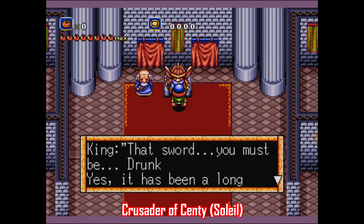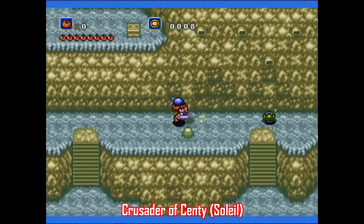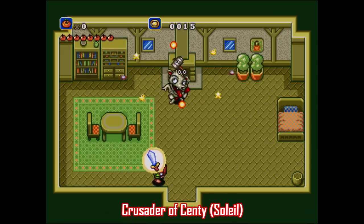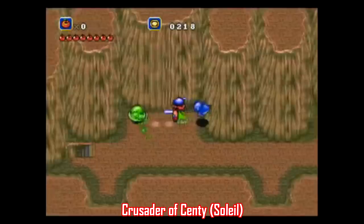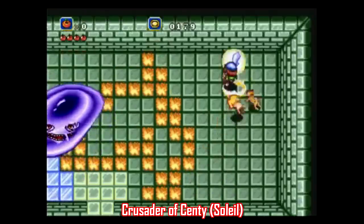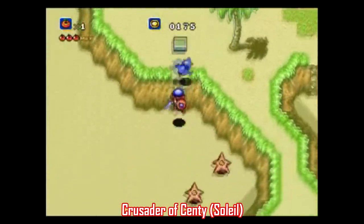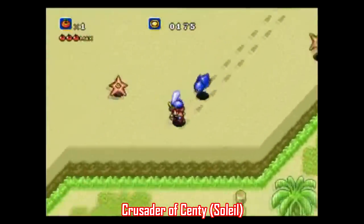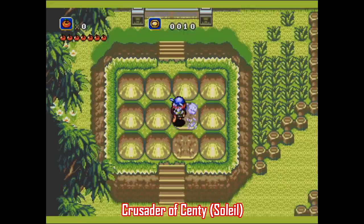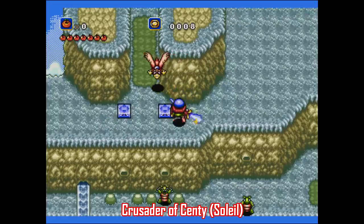I have to mention Crusader of Centy, also known as Soleil on the Mega Drive, because there just aren't many other top-down adventure games on the system. One of them, Beyond Oasis, is packaged with the mini, and if you like that game you'll love this. It's kind of a shameless Zelda clone in many ways, but it has plenty going on — like communicating with animals, with up to two following you as companions to help defeat enemies, with 16 animals to find, each with a unique ability. There's also hack-and-slash action with some puzzle solving.